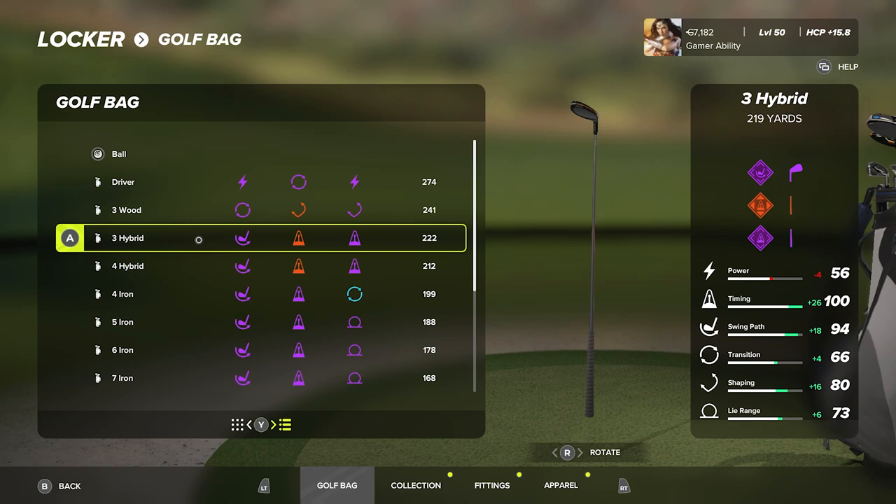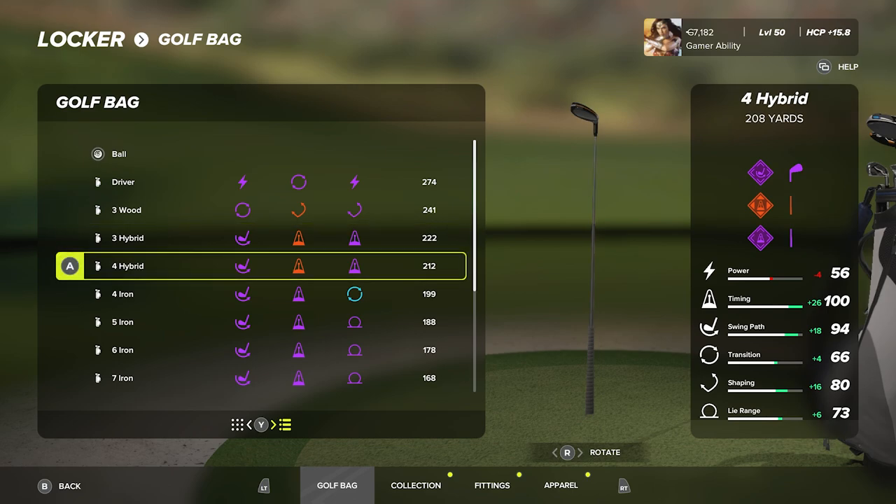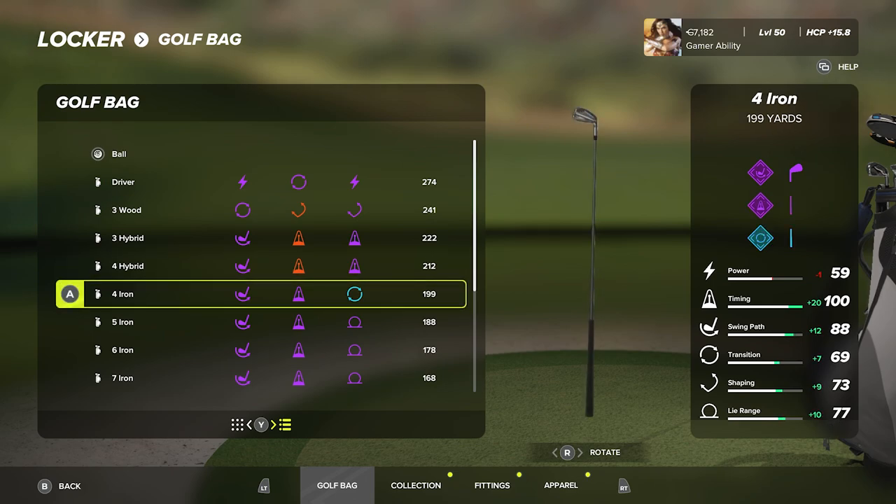Moving on to the three hybrid and four hybrid — a lot of you won't be carrying these but I love them. My three hybrid carries 219 with 56 power, 100 timing, 94 swing path, 66 transition, 80 shaping, 73 lie range. These are my favorite clubs in the bag. My four hybrid carries 208 and has the same stat profile — both have a swing path head fitting and timing on the shaft and grip.